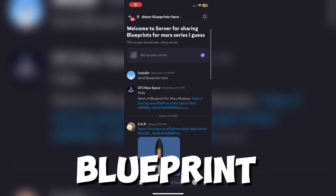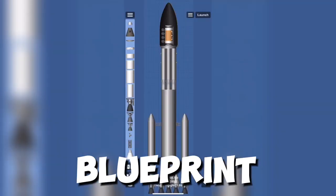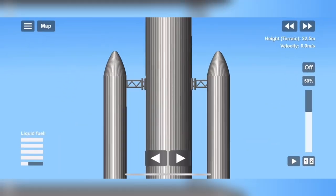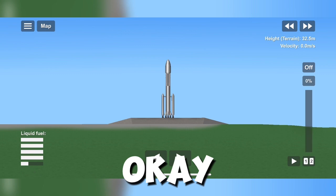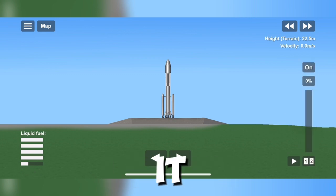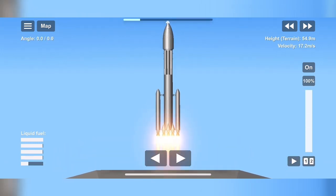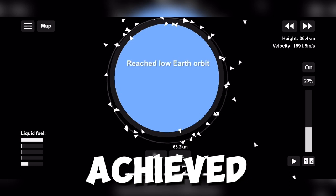Okay, next blueprint. This one came with the rocket. Now we launch it to send it to Mars. Orbit achieved!